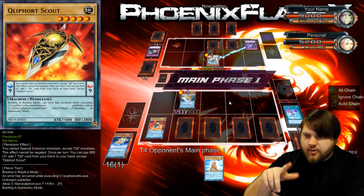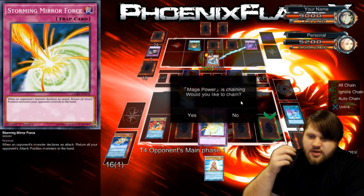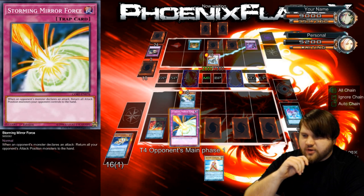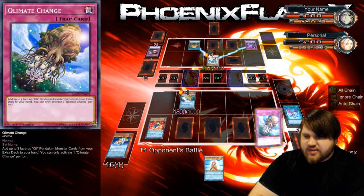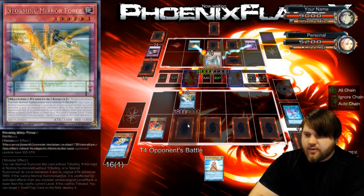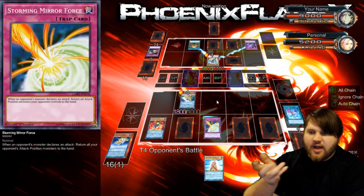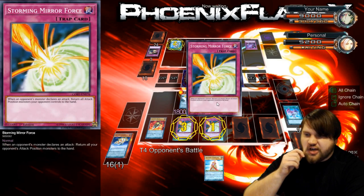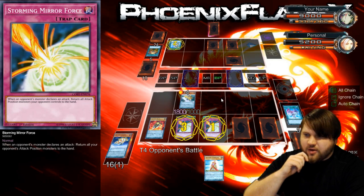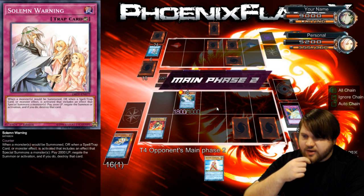Next turn I can use Scout to add another normal summonable monster, which I can normal summon over the Helix. A Mage Power — you're going to run into this Storming Mirror Force. And if you have another Dark Bribe for me, then I'm fine with that as well, because it's easy for me to deal with. I'll Storming Mirror Force here — if this baits out another Dark Bribe, then great. Forbidden Lance — I'll chain the other Storming Mirror Force then. We've gotten so many cards out of your possession. That was a very good trade for me.